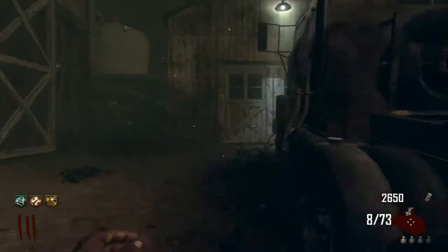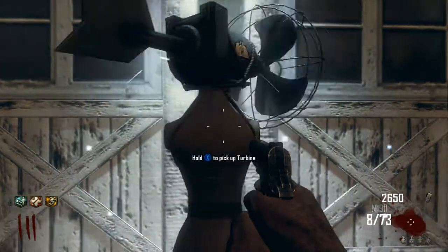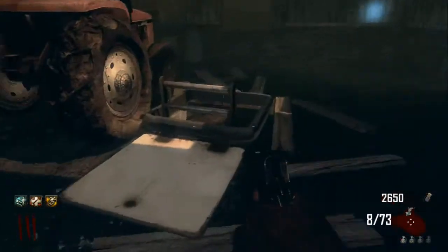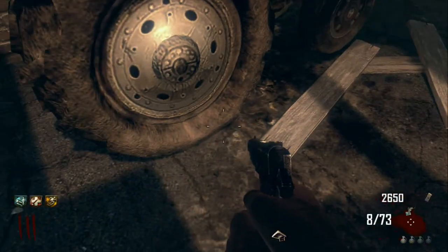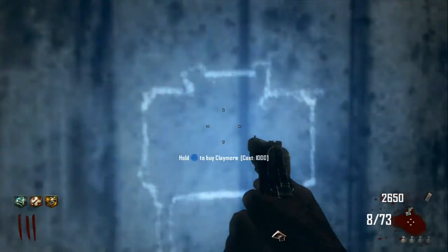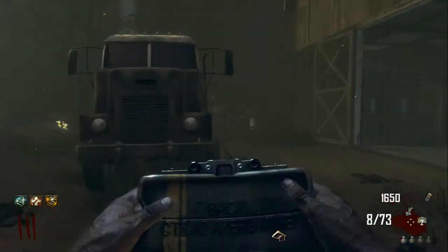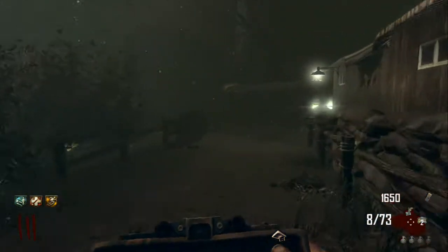Here we are at the next piece at the farm. We have the hatch — this goes on the roof. Also in this area are the claymores, so if anyone's looking for them, this is where you can get those for 1500 points. Let's go ahead and run back to the bus and add this piece.